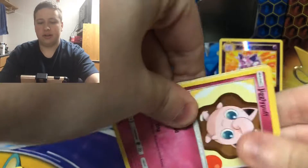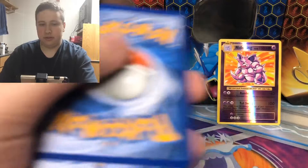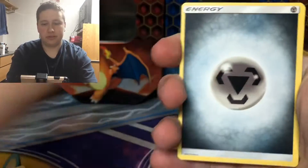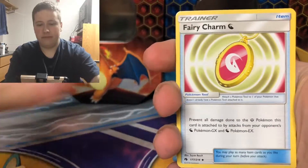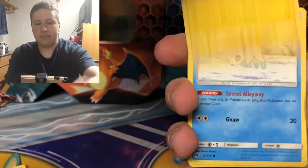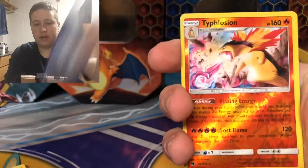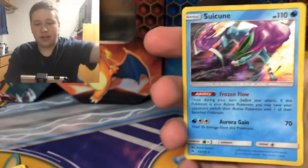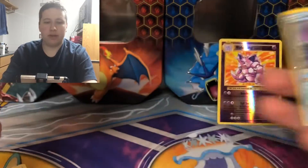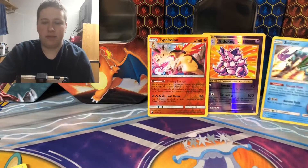Jigglypuff to start it — this is Lost Thunder. Hands are really cold, my room is cold. We have Energy, Fairy Charm, Mantine, Wait and See Hammer, Jigglypuff, Mareep, Alolan Vulpix, Houndour, Poipole, ooh — Typhlosion Reverse, and then Suicune Holo Rare. So two reverse holos and then one holo out of that Porygon Z box. Not too bad.